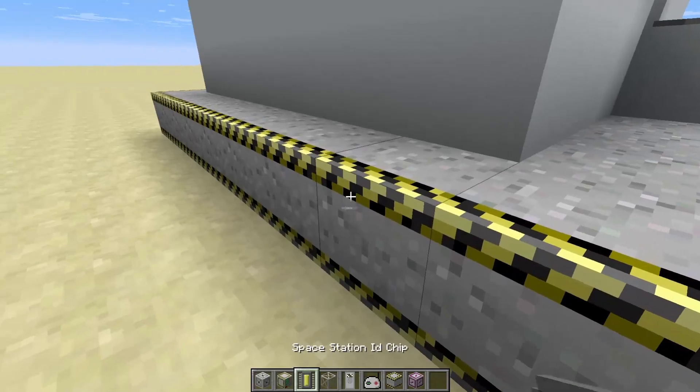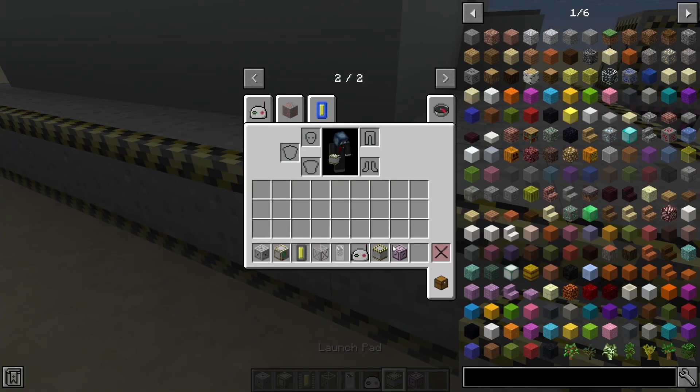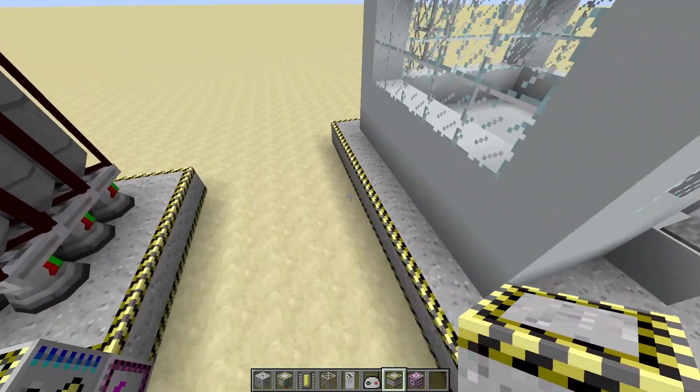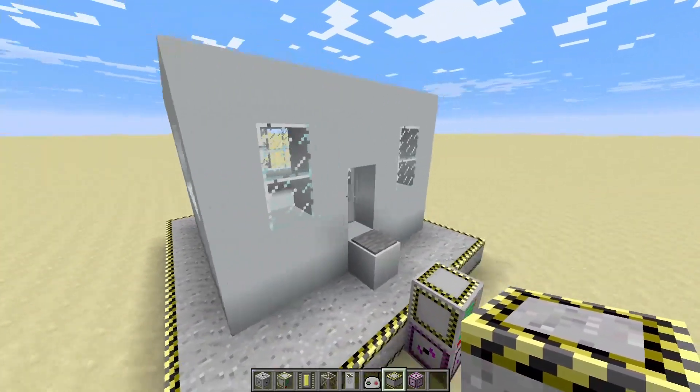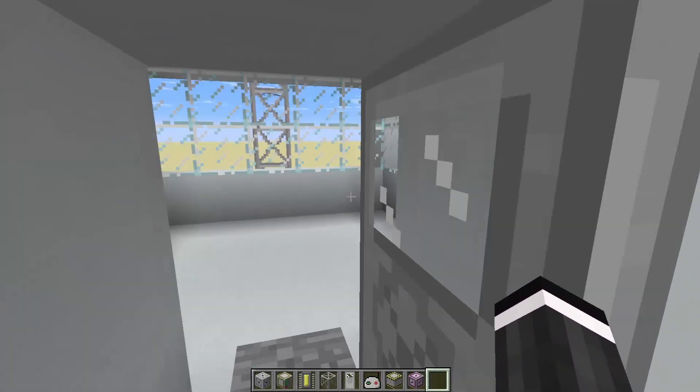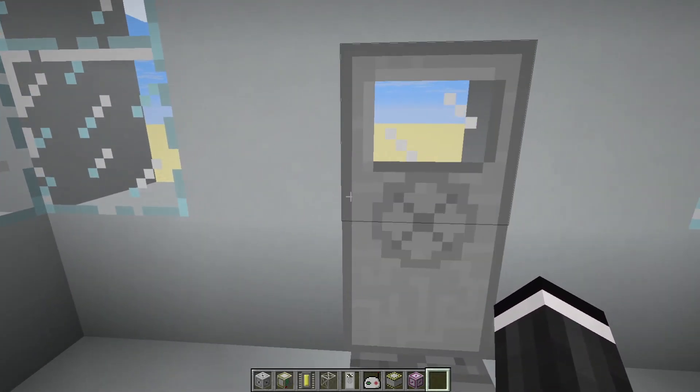Here's the actual space station. You'll need a launch pad, which is just concrete, cactus, and dandelion, and then you just build it all the way around as much as you want and build whatever you want on it. If you do want to be able to breathe on the moon, you will need an airlock door.